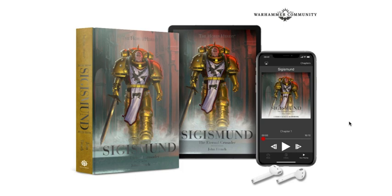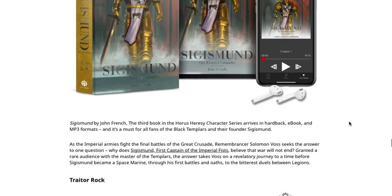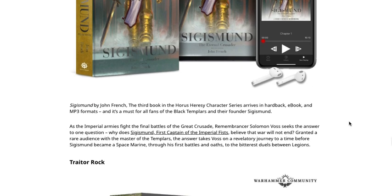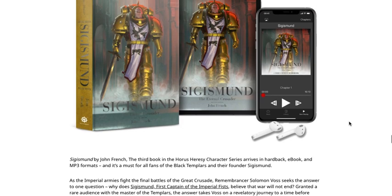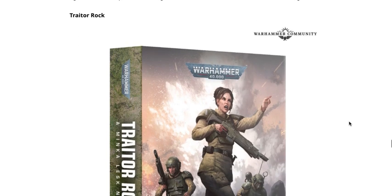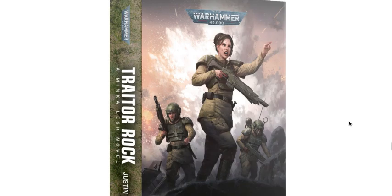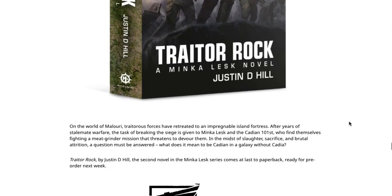Next we have Sigismund: The Eternal Crusader, a hardback novel at $19 USD or $21 Canadian — obviously right up your alley if you're a Black Templars fan. Then we also have Traitor Rock, the paperback novel version. We recently saw the hardback; here's the paperback, coming in at $16 USD or $17 Canadian.